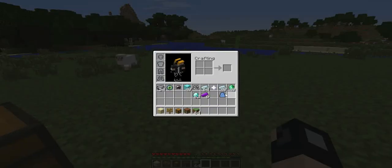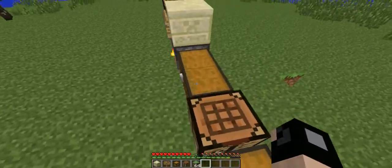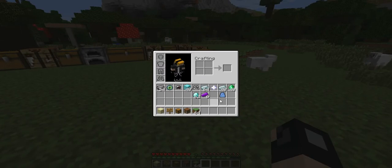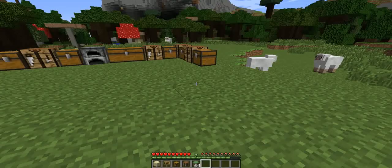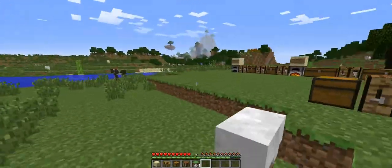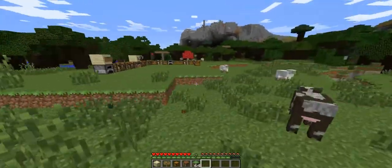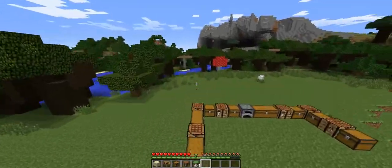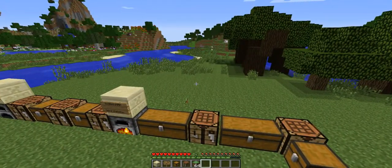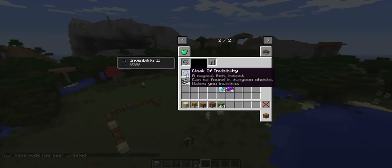This is the cloak of invisibility. This one does not have a crafting recipe on the forums — I searched and I could not find it. If it does have one, I just missed it, so you'll have to forgive me and maybe tell me what the recipe is. But when we do wear this, it gives us infinite invisibility. It's just like the potion. You can still see all our particles, so if they have their particles turned up, they could probably still see you on a multiplayer server. I'm pretty sure it does work in multiplayer. I'm completely invisible right now.